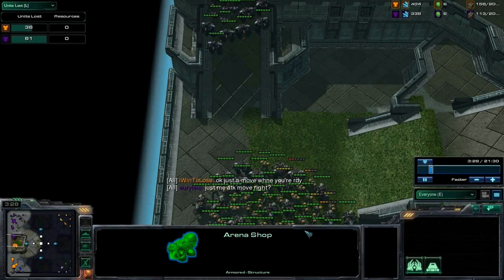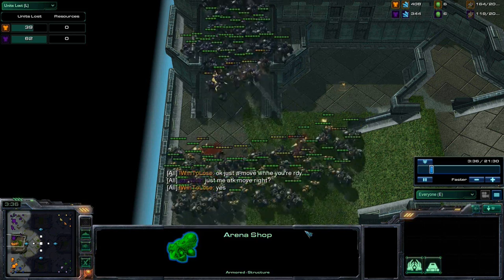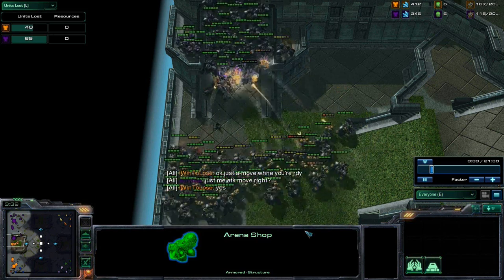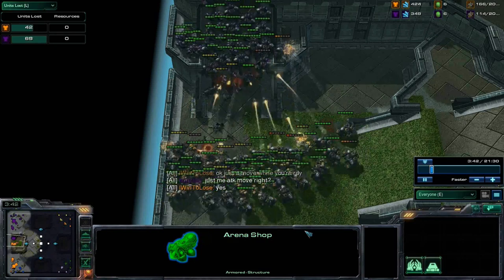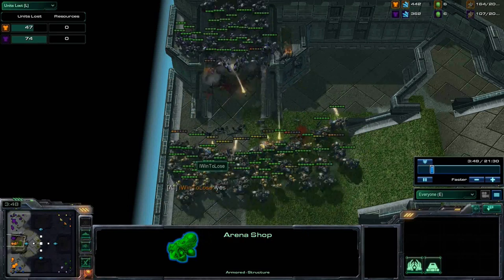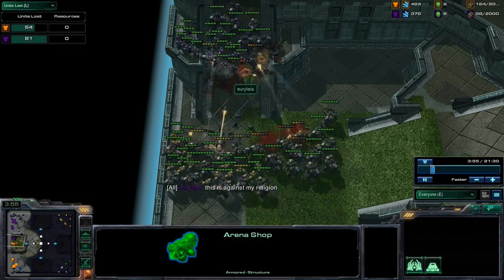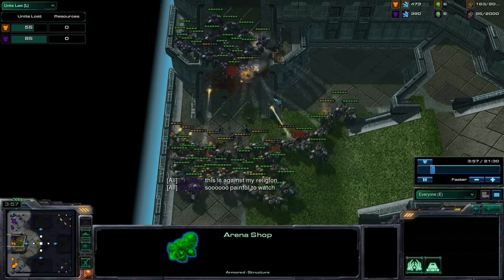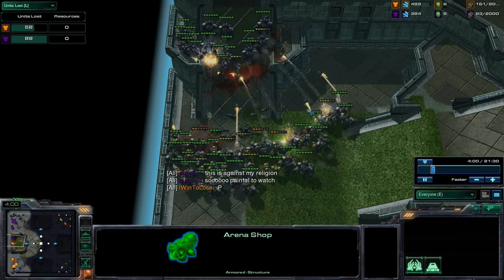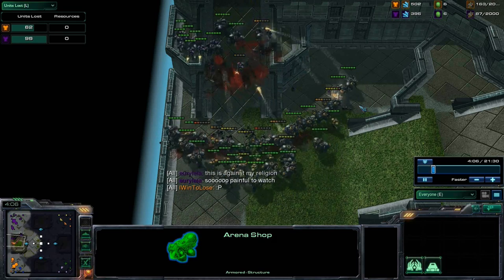So let's apply this in-game. This is one of the earliest and most common concaves that you'll engage many opponents in. Yurileia is obviously humoring me by attack moving into my army, which automatically forms that concave. Here you can see that only roughly six of her units can attack my units, while I have about double that number attacking her back.